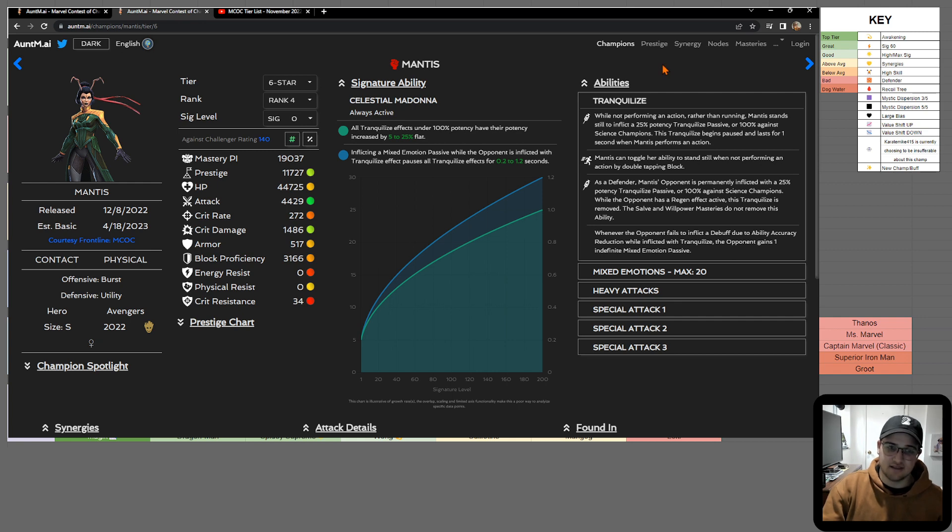For any class other than science, the potency is 25% and can get up to 50% max. Against science champs it can get up to 125%. So you really only want to rely on this ability for science champs, which makes me wonder if her awakened ability is too useful outside of that.